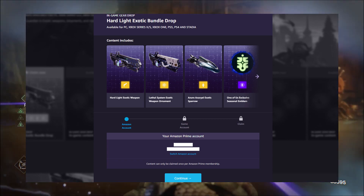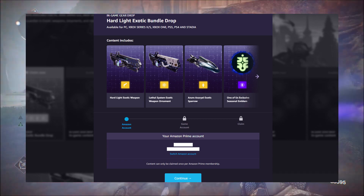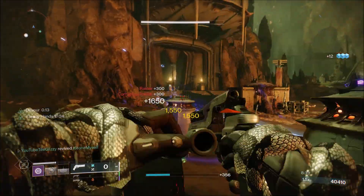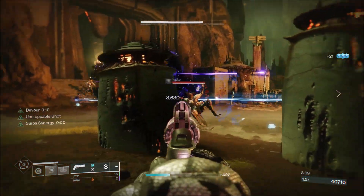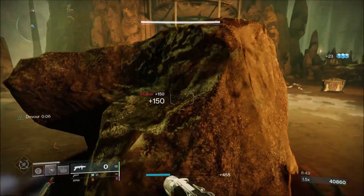From here you need to confirm your Amazon account, then you need to confirm your game account which is your Bungie.net account. It'll send you over to Bungie.net, you'll need to log into your Bungie.net account, and then from here you'll need to approve Prime Gaming. Once you approve Prime Gaming it'll let you claim your reward, and once you claim your reward you can head in-game and you'll have all of the goodies inside of the Hard Light Exotic Bundle and also the One of Us emblem.